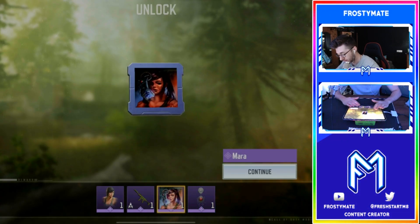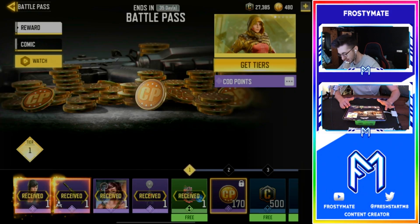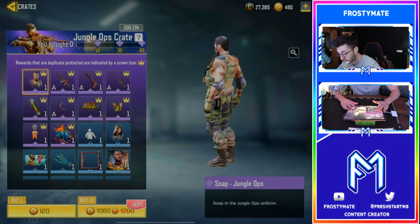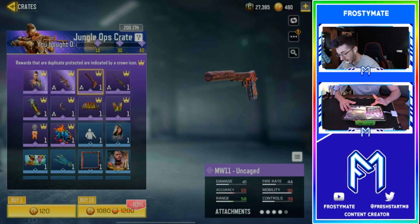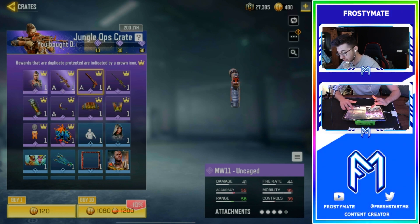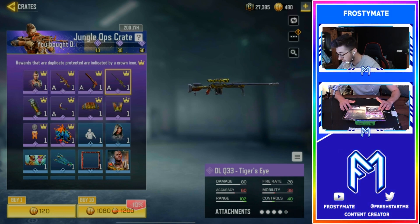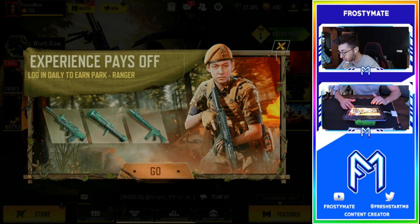We've also unlocked an avatar and some cool little charms - oh that's scary, I hate spiders! There's a new Jungle Ops crate with Soap Jungle Ops, looks pretty cool. The 'Untamed' set actually looks decent, and the MW11 Uncaged has a tiger camo - Tiger's Eye - that's really cool, and it's animated!